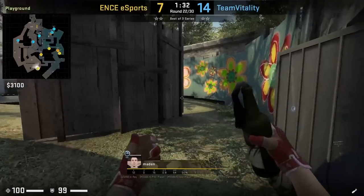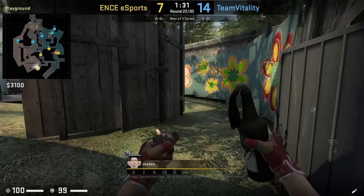Madden with a straightforward party molotov, staying in the corner of playground, aims at this part of the wood wall, then jump throw.